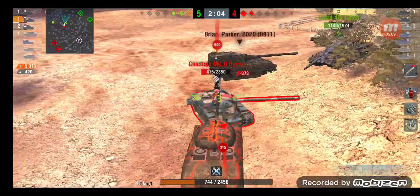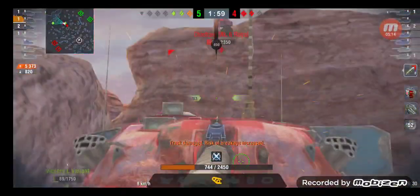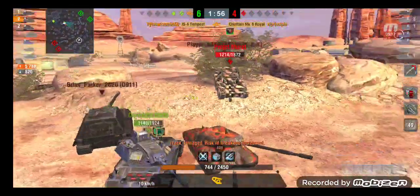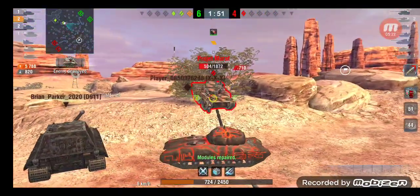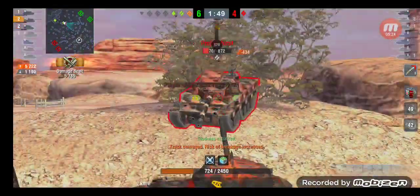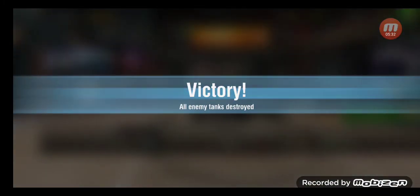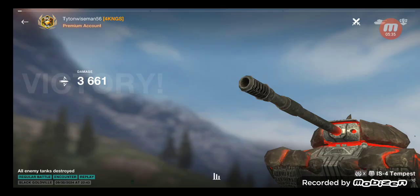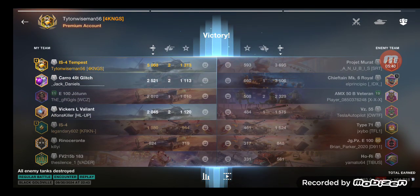I don't know where I bounced there — good job, Murat, that's a great idea. And 6,000 damage. I will say this: my teammate did do 2,000 damage, and Legendary did close to 2,000 as well — I think around 1,900 something. Which isn't a bad game in general, especially considering two of our teammates weren't the greatest.